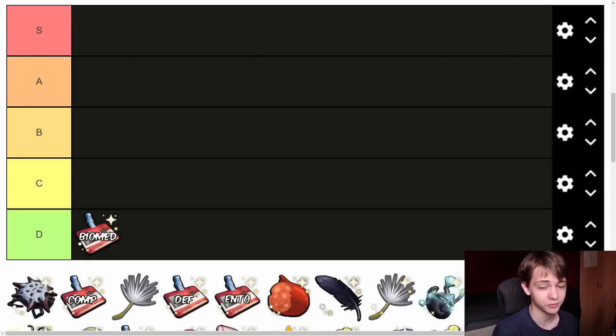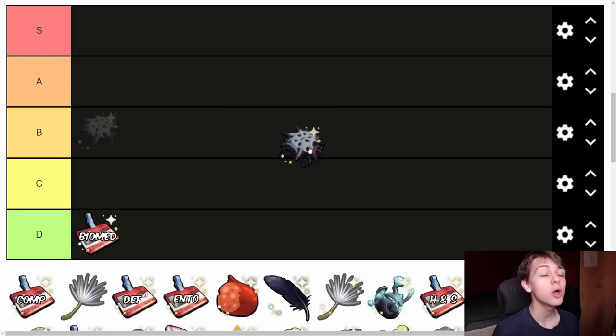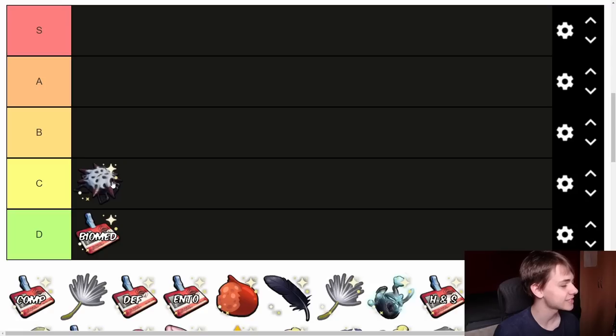Next we have the Broodmother Trinket. Previously these trinkets used to be very hard to get, but now they're much easier using Dissection Expert or stealing with Rascal Rogue. You can get this maybe after killing three or four Broodmothers now, whereas it used to take close to 100 kills. This trinket makes it so your summons do poison damage. I'm going to put this in C tier — it's not entirely useless, but there's a much better trinket later if you're using a summoner build.